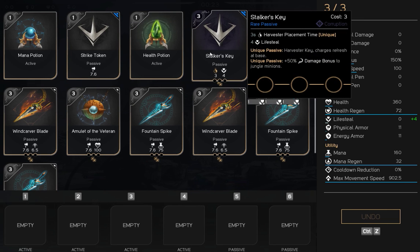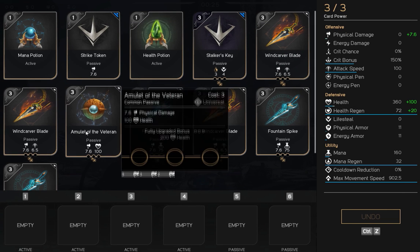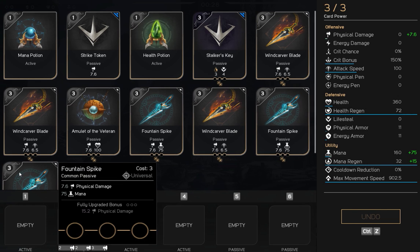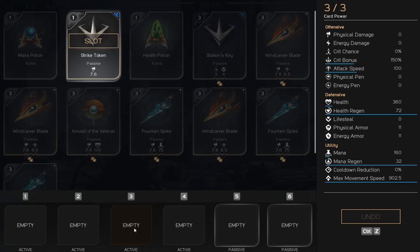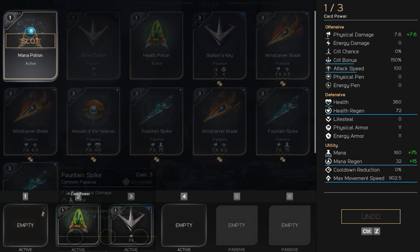Right here we got a Mana Potion, Strike Token, Health Potion, Stalker's Key, Wind Cover Blades, we have 3 Amulet of the Veteran just in case we need some extra health late game, and 3 Fountain Spikes. Let's get right in here with a Strike Token, Mana Potion, and a Health Potion.